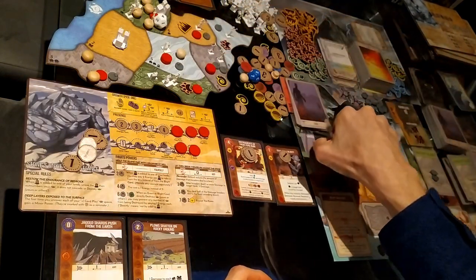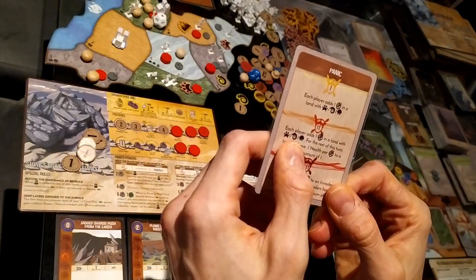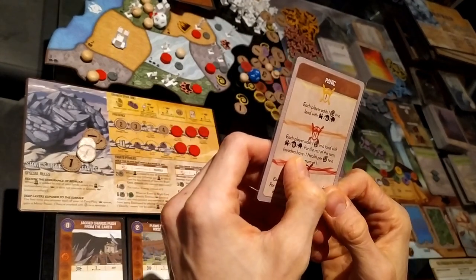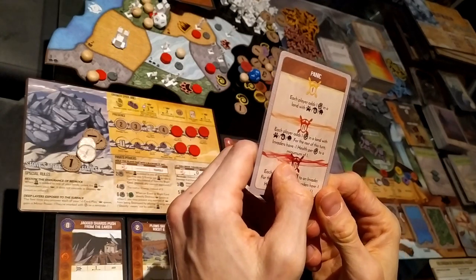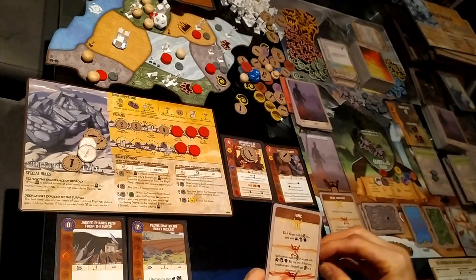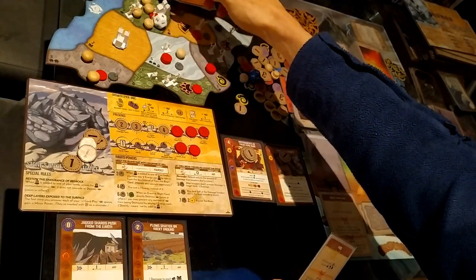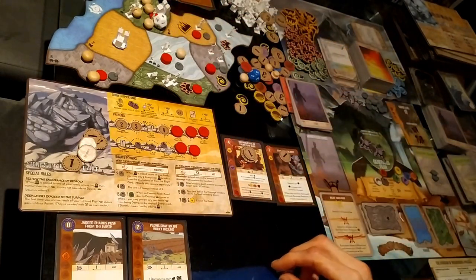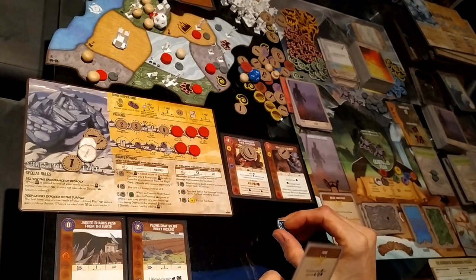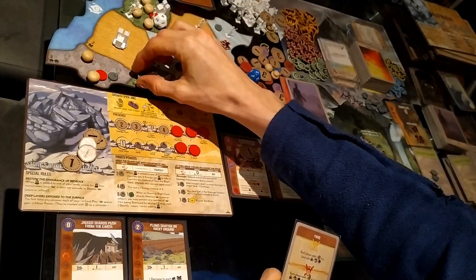The fear card: at terror level two, each player adds one strife in a land with beast, disease, or dahan. For the rest of this turn invaders have minus one health per strife to a minimum of one. I don't want to add it in the best ravage land because I want maximum damage. I'll add it in the land with beast.